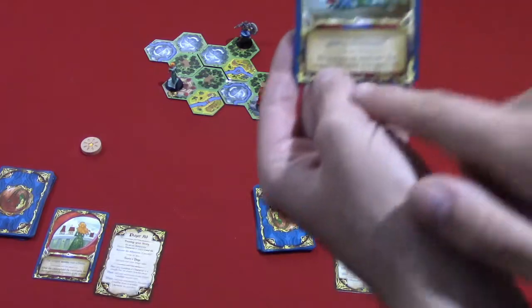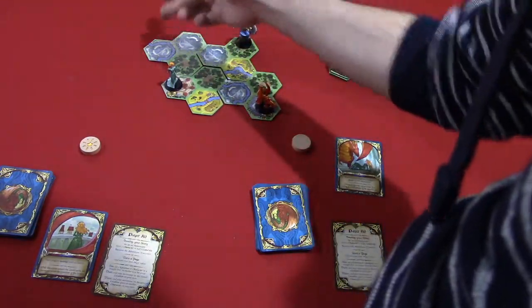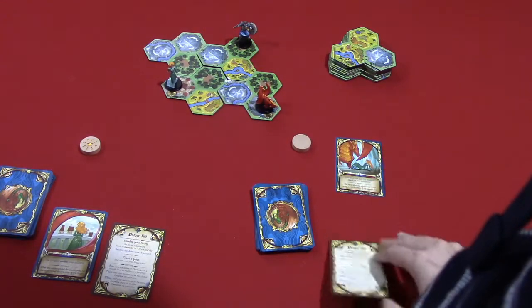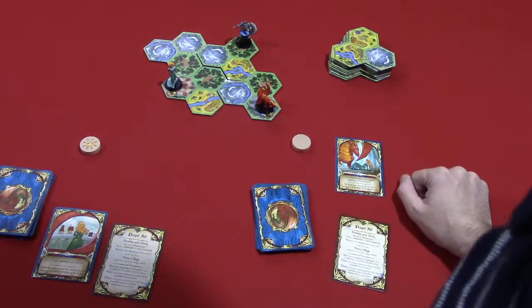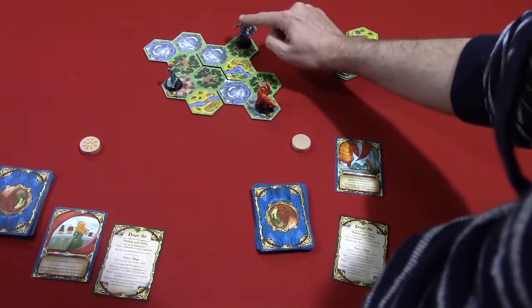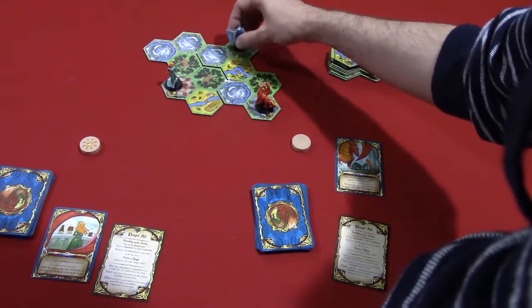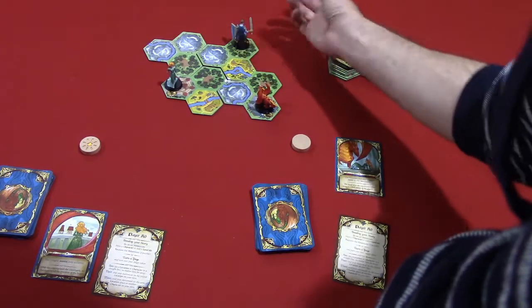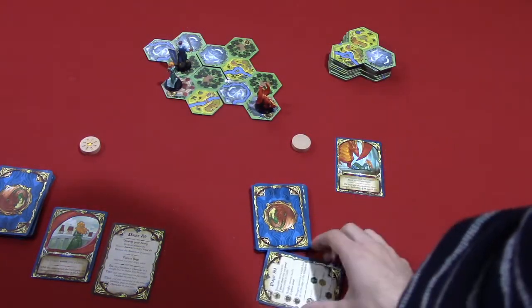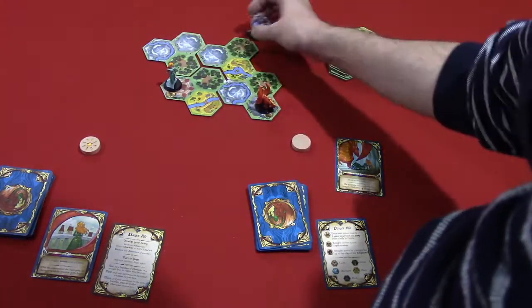The trick is that the movements for these characters are very restricted and each different. For the knight, he has to move exactly two spaces away from the space he's on — he can go in various directions but always has to end up two spaces away. He can't simply move one space or return to his starting position; it must be two spaces away.